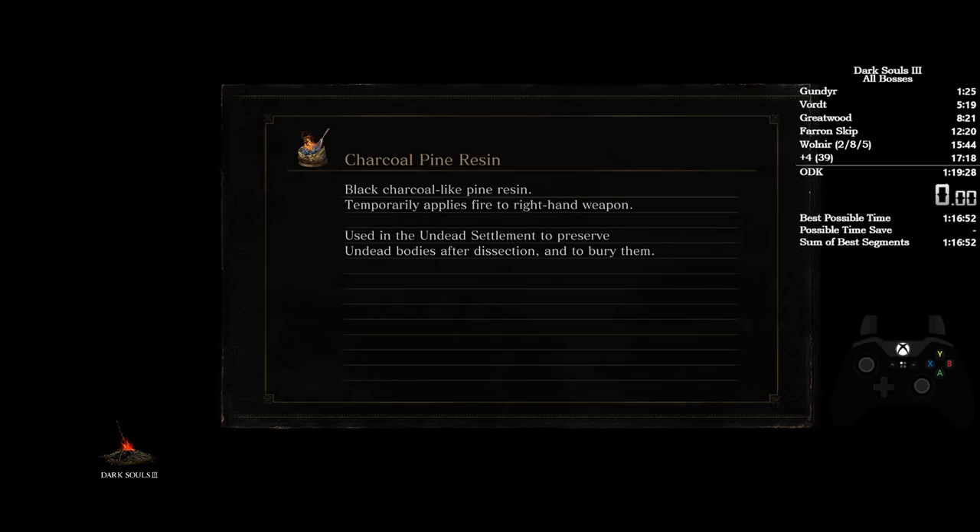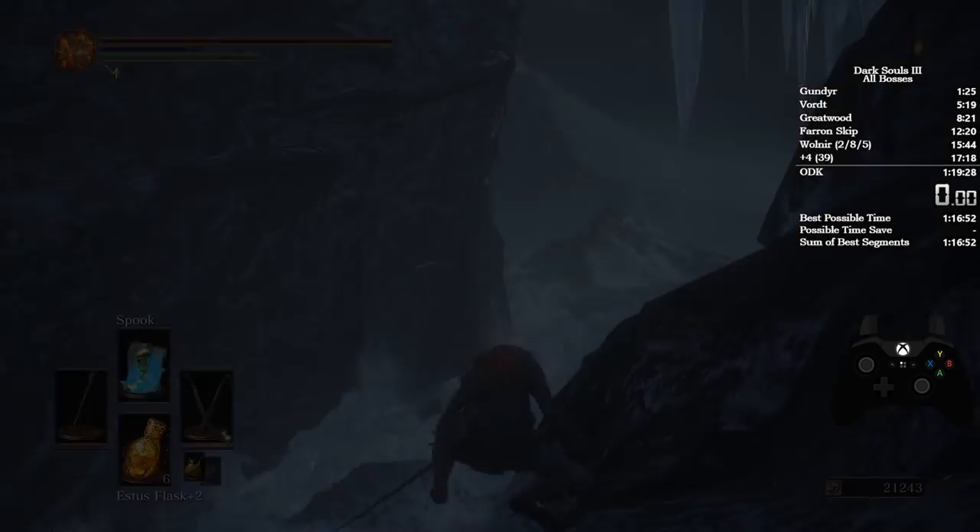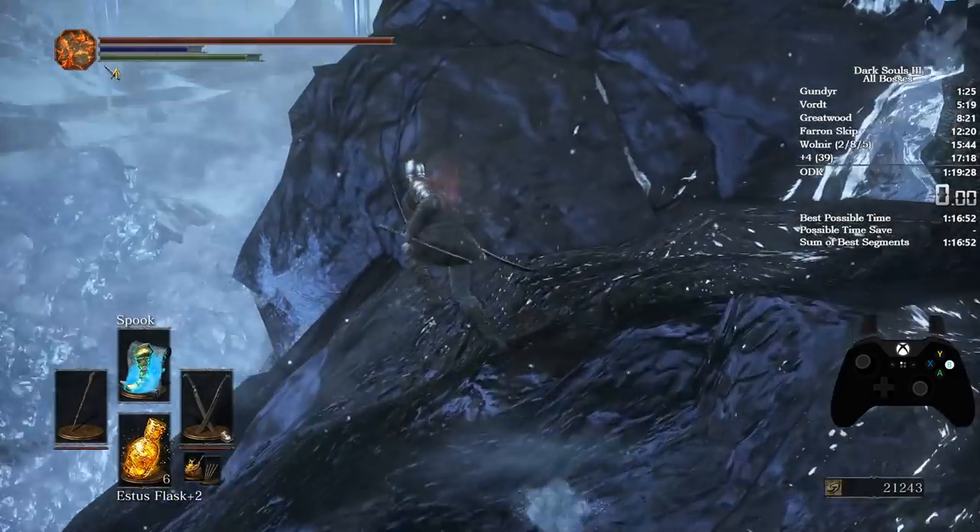When you land here, make sure you sprint up against the wall, or you slide down really easily. So when you load in, sprint up against here, then go to the left.